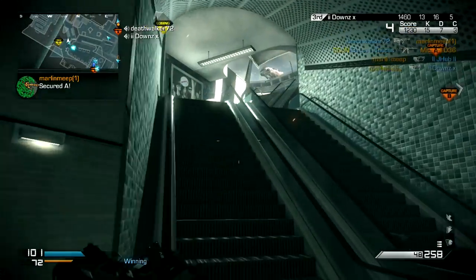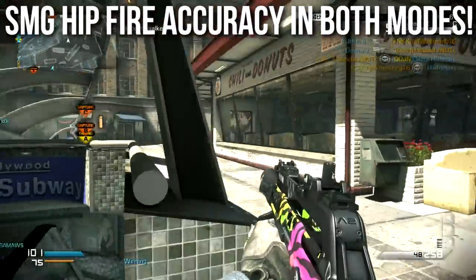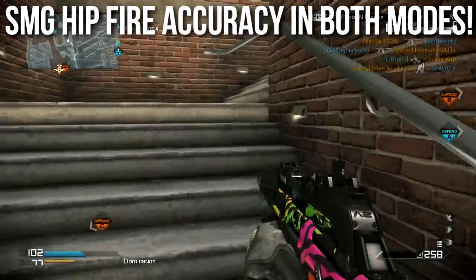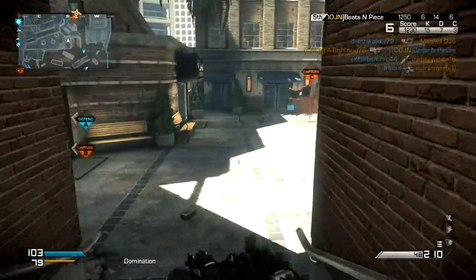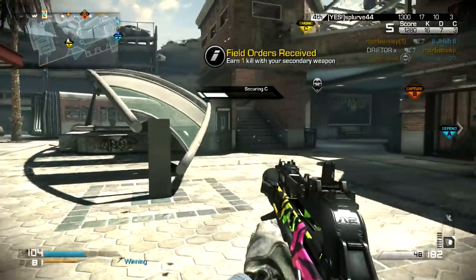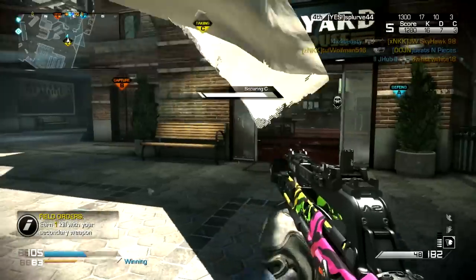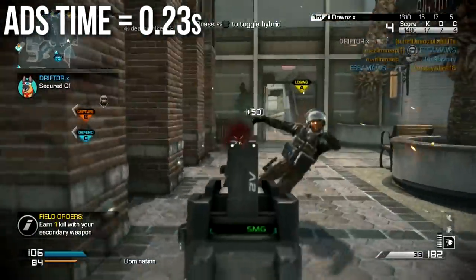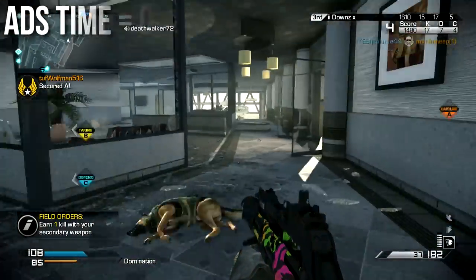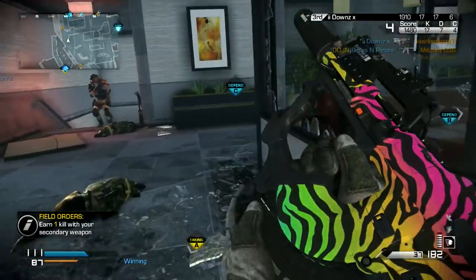Now we'll move into some key components that really distinguish this weapon. Number one: it has SMG hipfire accuracy in both modes. It has submachine gun hipfire accuracy when in SMG mode, and when you swap to assault rifle mode, it retains that SMG hipfire accuracy — making it an excellent hipfire weapon. That's why I run Steady Aim on it. The aim down sights time is 0.23 seconds, somewhat in between SMGs (0.2s) and assault rifles (0.3s) — closer to an SMG, meaning I don't really need Quick Draw.